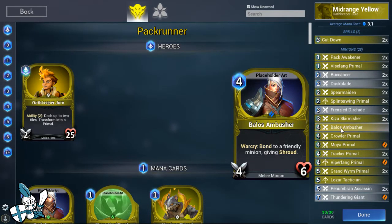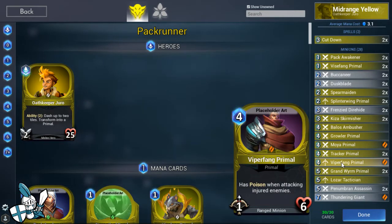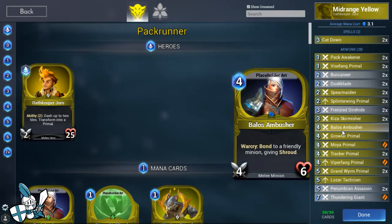We've got one copy of Baelos Ambusher, which can give Shroud to a friendly minion. When this was revealed on the special preview stream for the overhaul, people were going insane - giftable Shroud is really strong. The devs are aware of how strong this card is. This deck doesn't really rely on buffing a minion up and then giving it Shroud, so we just have the one for utility. You can cast it on Lozar Tactician, or your Moya Primal or your Viper Fang - anything that's providing a lot of value that you want to keep alive. Baelos Ambusher makes that minion more protected and you get a 4-6 out of it.